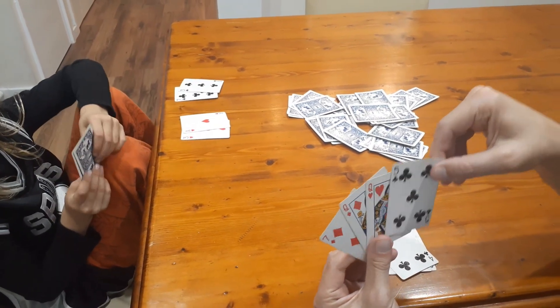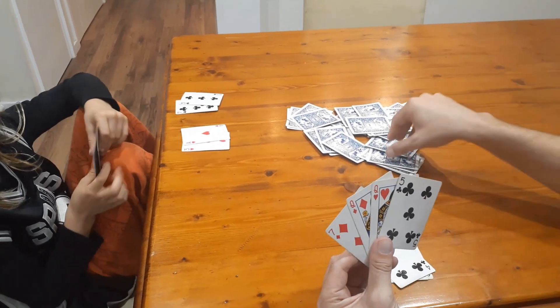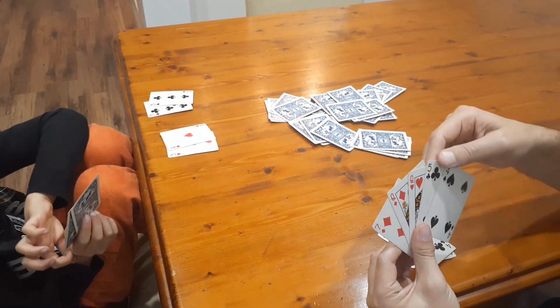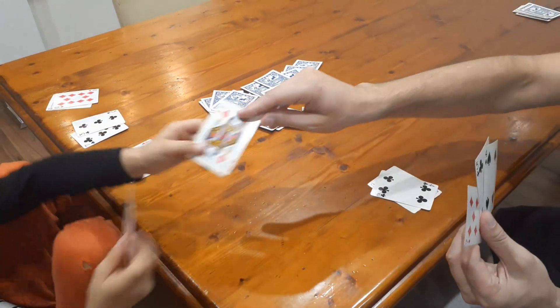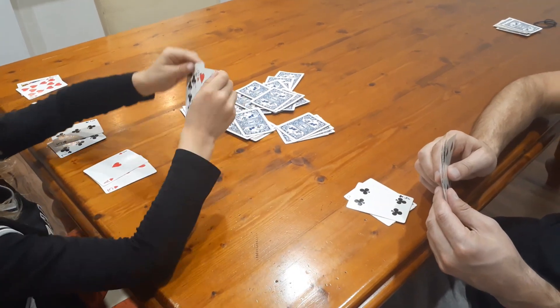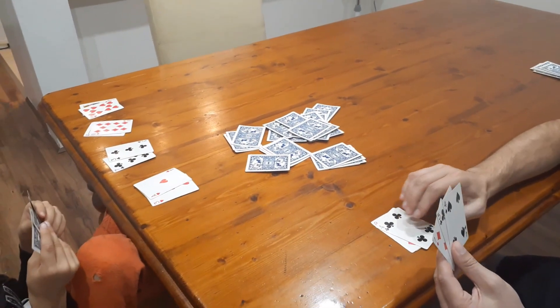Alright, do you want to go first? I'm going to ask Nash: have you got a five? Go fish. Have you got a zero? I do have a zero — take that. Do you have a zero? Yeah, I do have a zero.